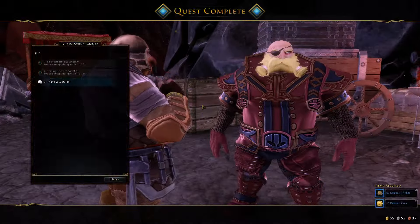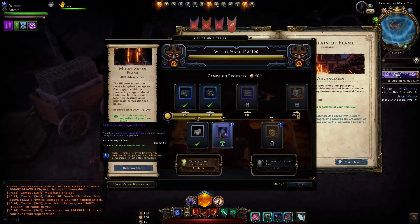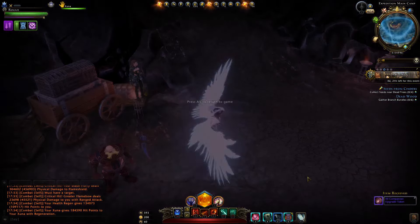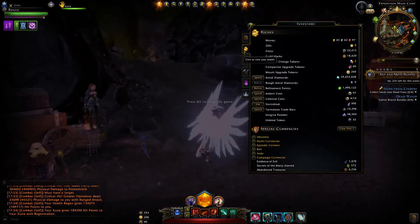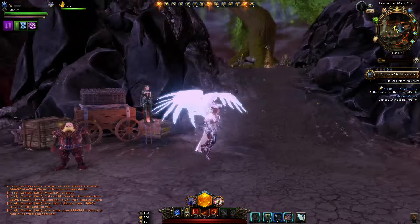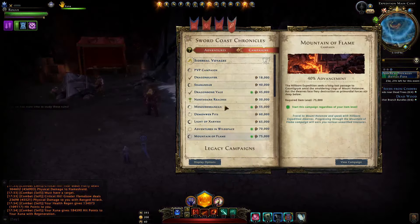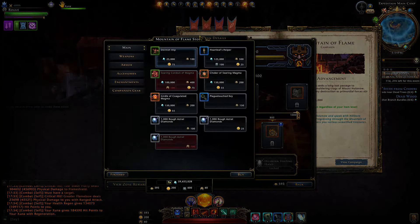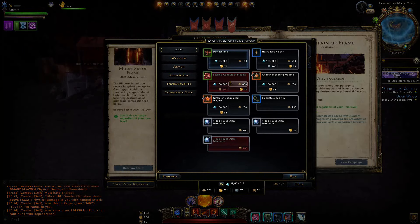We should now be able to claim our milestone 4 reward. Checking here, we can indeed get our pack of companion upgrade tokens — 50 of them. You don't obtain a pack, you just get the tokens directly. You can move them via a shared bank, and at this point we do unlock in the campaign store the ability to purchase the artifact.